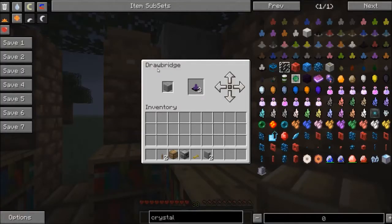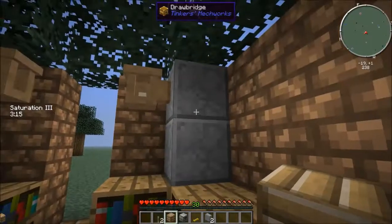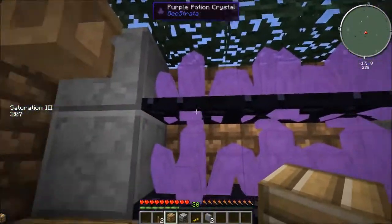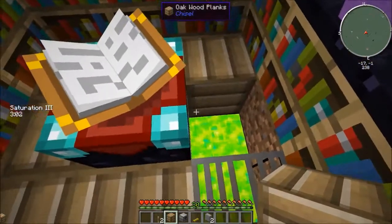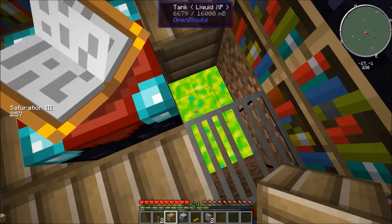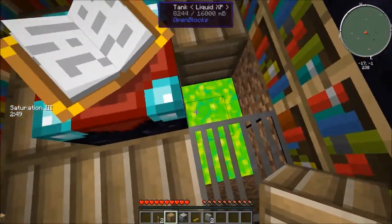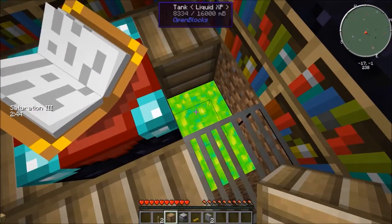What we have in the corner is a drawbridge from Tinker's Construct. It has three crystals in it — this one shoots out this way, this one goes that way, and that one goes that way. So it fills all three walls with the purple XP crystals. If you want to just build up experience, you can see it's going up. It looks like you're not getting any experience because this thing is pulling the experience out faster than you're getting it, but if you look, you can see it's actually going up.